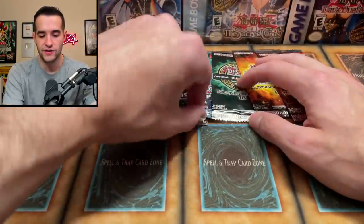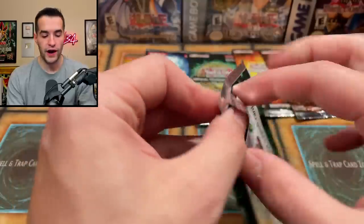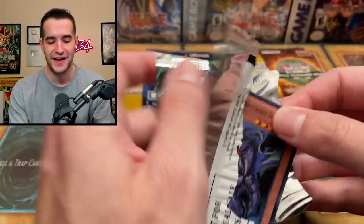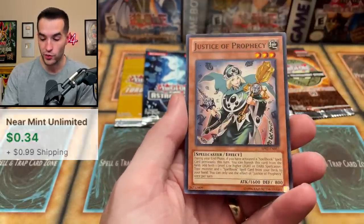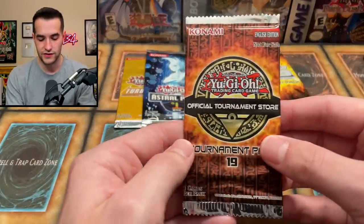Let's try Astral Pack 2 now. I don't really remember what's in here since I wasn't opening back then. There's a super rare — it spoils itself right off the bat. The Interplanetary Purrely Thorny Dragon right off the bat, super rare. Justice of Prophecy and Photon Veil as well. Got to be careful with those Astral Packs — they'll spoil themselves on you.